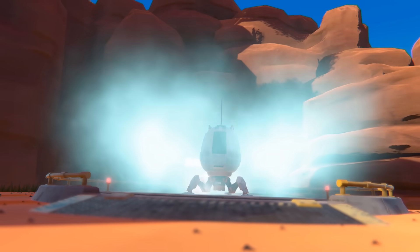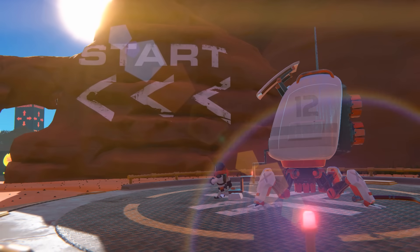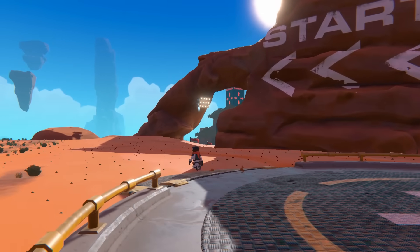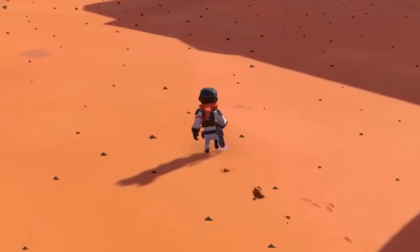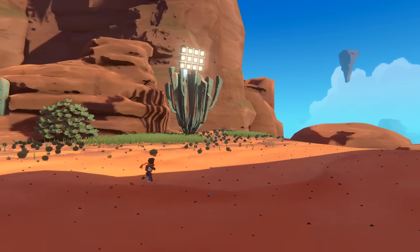So we've landed on a launch platform. And this is my buggy — my colors are white and orange. I was going for that spaceman aesthetic. Feels pretty good, feels slick. I'm running around, jumping around. Oh, cutscene.